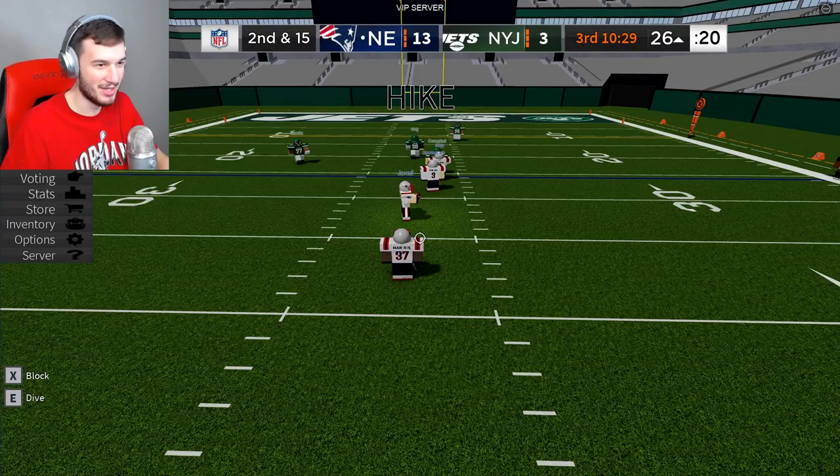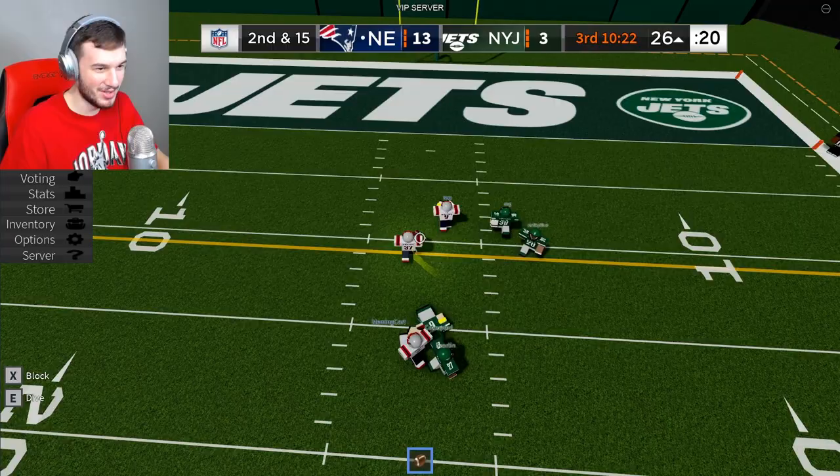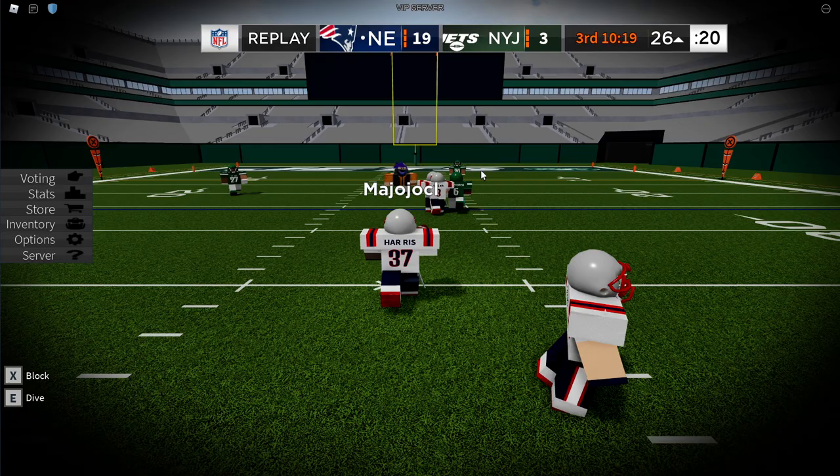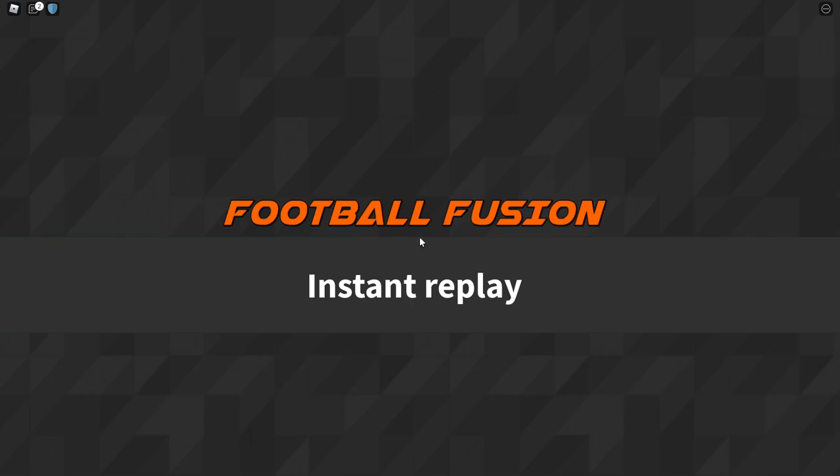Next up, we got Damian Harris' touchdown run — handoff from Mac Jones. Block! Damian Harris, he has a lane. He jukes, he's breaking the tackles. The safeties are after him, he has to truck for the touchdown. A great block right there, look at the broken tackles. Damian Harris — that is a touchdown.